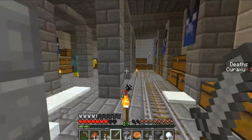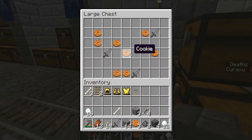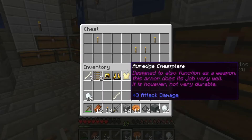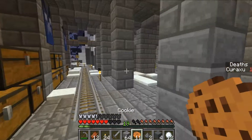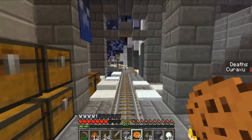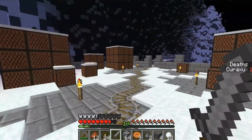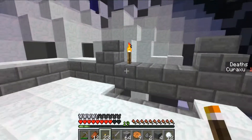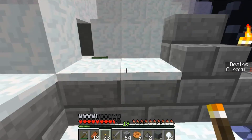But creepers and skeletons blow you off even faster, which is in theme with the area, of course. There's quite a lot of rapiers, so don't worry about running out of them too soon. Rapier — very nice — but creepers and skeletons are basically your worst enemy in here. And that one fell off. What an idiot.